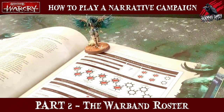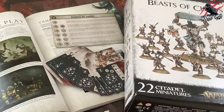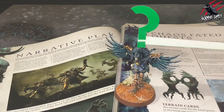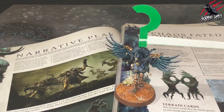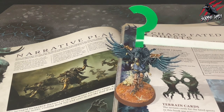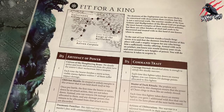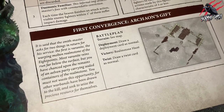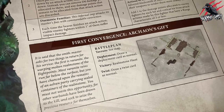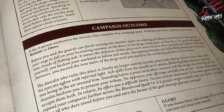That covers the overview for the Warcry warband roster, but don't forget we're going to go through and complete a warband roster together using the Beasts of Chaos as an example. Come and join me for part three of our how to play Warcry campaign series, where we'll go through playing a campaign battle, take a real close look at the convergences, decisive battles and spoils of war, and delve a little deeper into the narrative that comes along with those convergences.